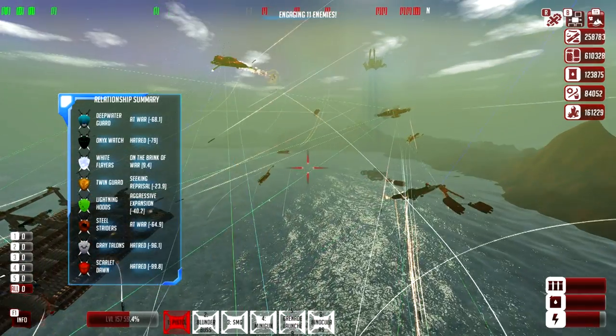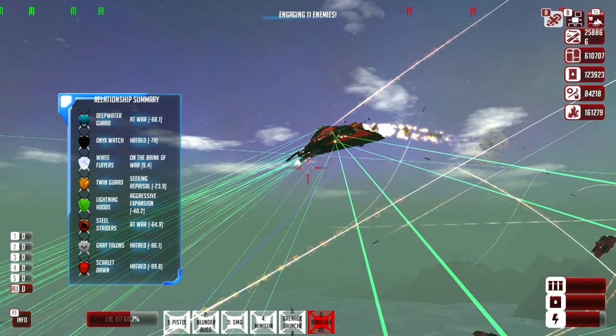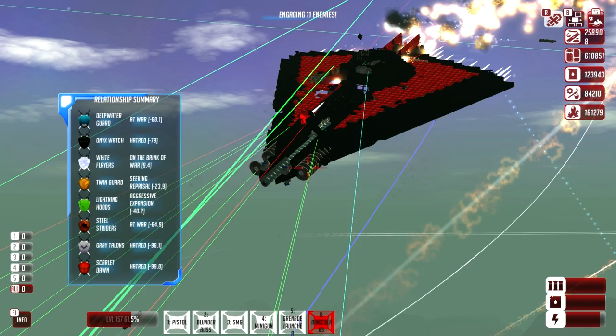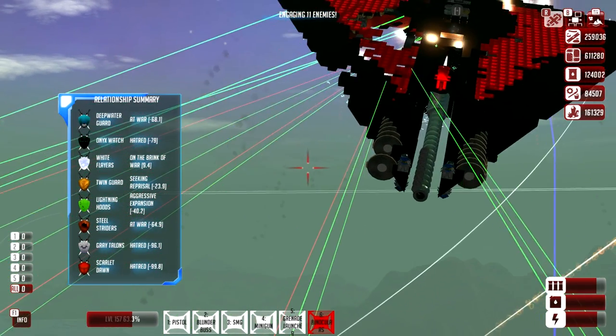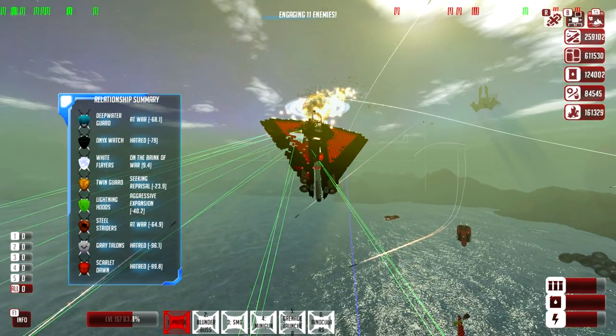I feel like a multitude of ships is more fun to watch too - look at all this, this is nuts. Actually, this enemy ship is pretty cool. Lasers on the front, cannon down the center - I really like that design. Very cool and the colors are fantastic.